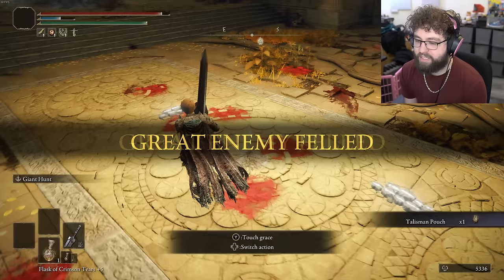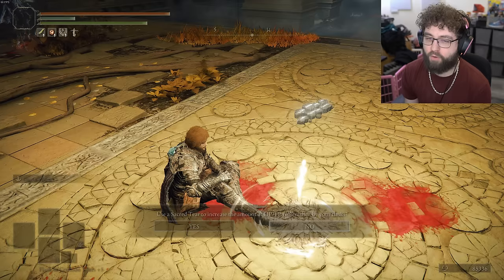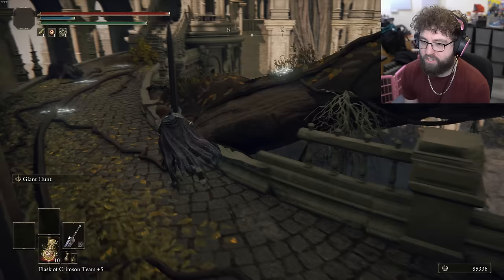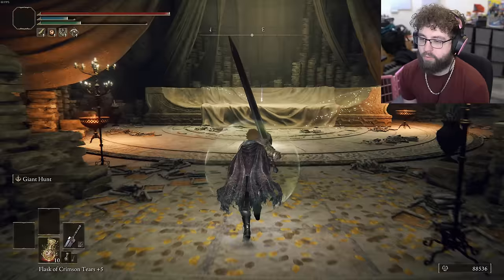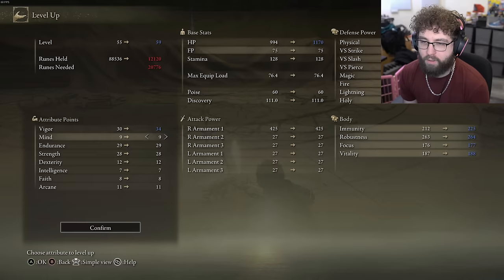Talisman Pouch — okay, nice, so I can get another talisman slot. What would my other slot even be? Maybe an Erdtree's Favor or some defense item. That Radagon Soreseal is increasing damage taken — if I equip something that reduces damage taken it would cancel out. Something like the Dragon Crest Greatshield Talisman should work, it might even end up protecting me more. Dead — dumping more into HP since our damage is great.